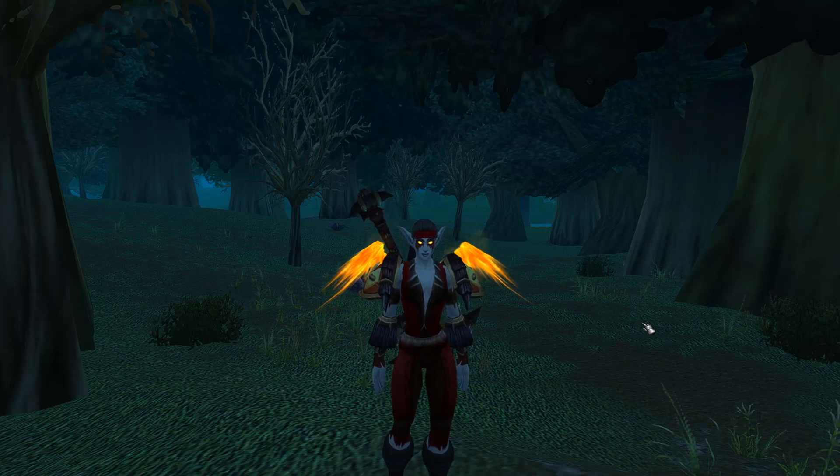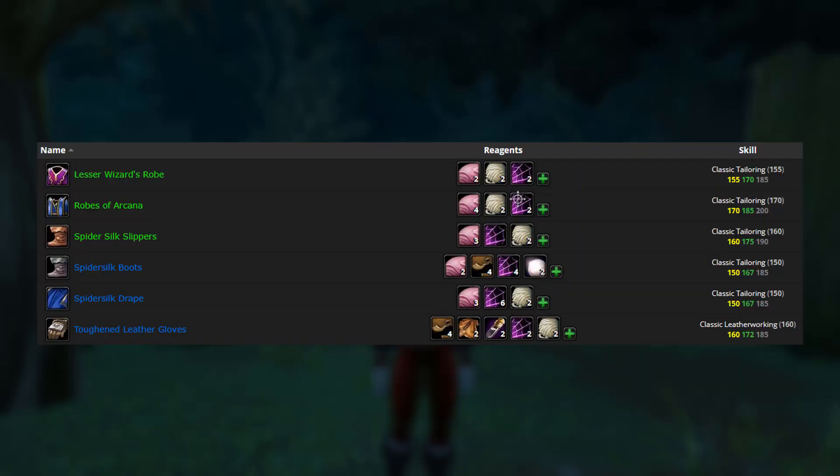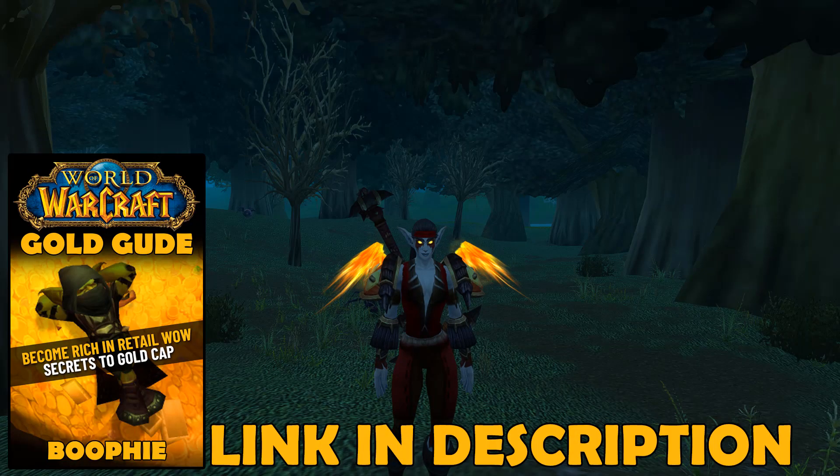Hey guys, in this video I'm going to be showing you a secret farm that not many people know about that can make a whole heap of gold. The item we're going to be farming is the Spider's Silk — this is a material used for some crafts and a whole heap of people are buying it.